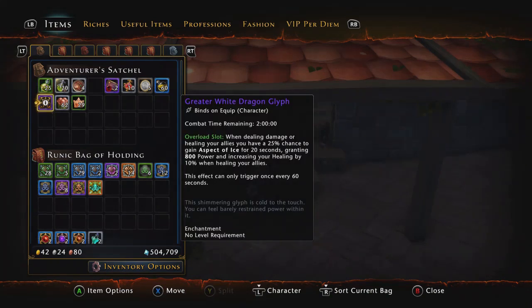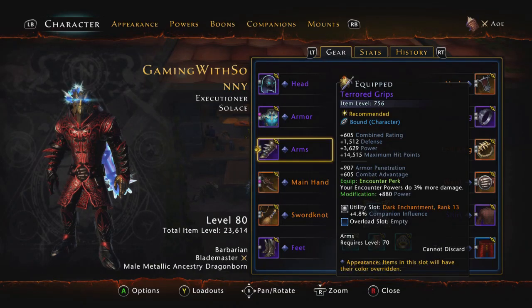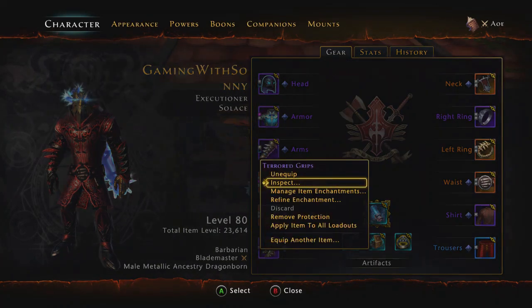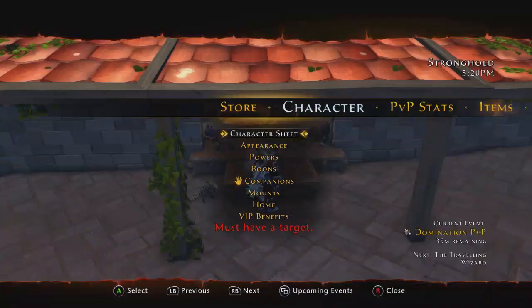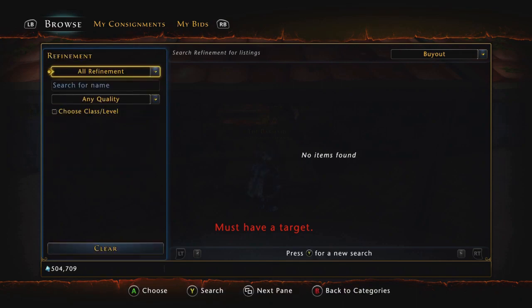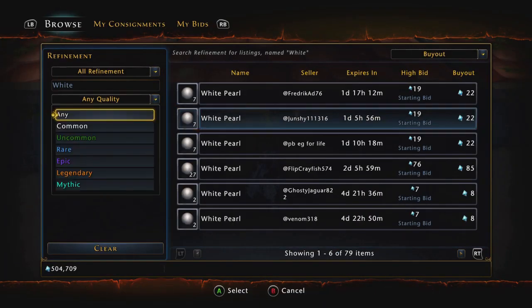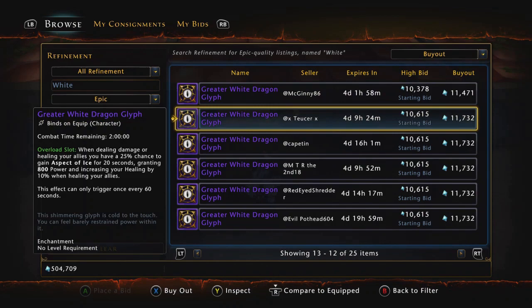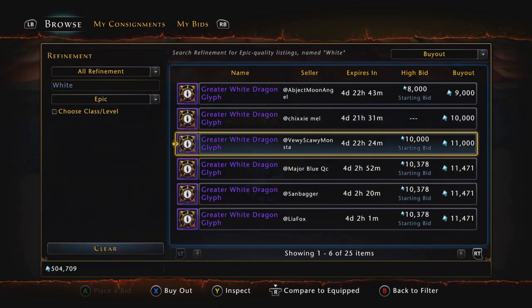I'm not probably going to include this in the title, but if you really want to go crazy, we have the overload slots that you can still use - they're still valid. The ones you want to be going for are the ones with power. I feel like the Greater White Dragon glyph is probably one of your best bets. These are in the refinement tab on the auction house - just search 'white', go epic, and it pops right up. They're fairly cheap and you only need one since they're good for two hours.